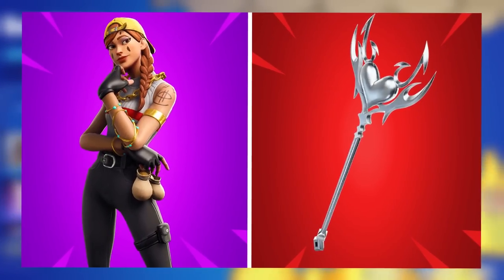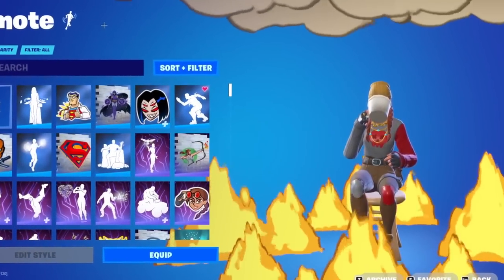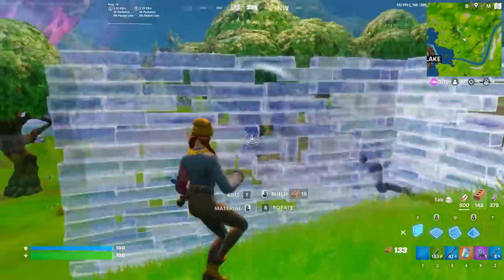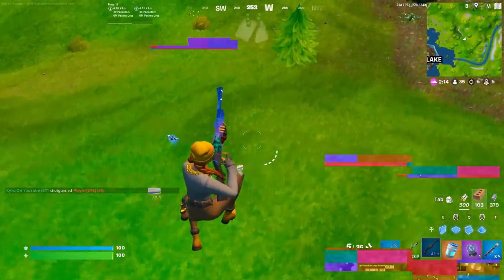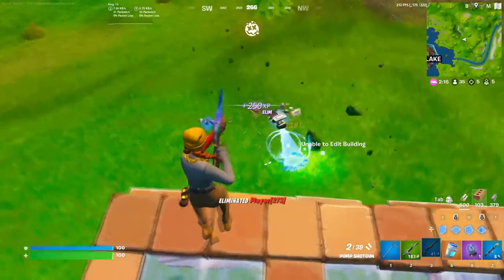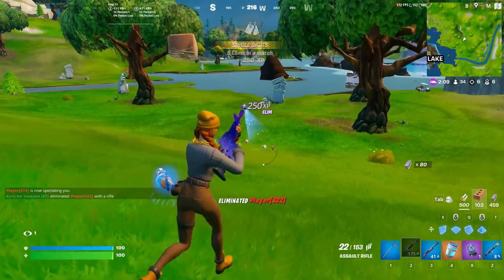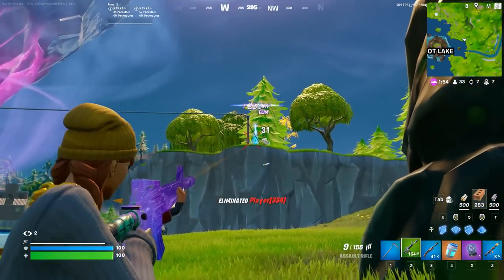At number 23 we have Aura paired with the Lovelorn Pickaxe. Aura is a Chapter 1 Season 8 skin that has been one of the most popular skins in Fortnite history — extremely try-hard but also popular with casual players because the skin is so perfectly designed. There are three edit styles: two added when it first launched in Chapter 1 Season 8, and a green and gold edit style added during Chapter 3. It has started to drop off just because it's been in the game for such a long time.